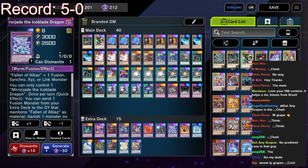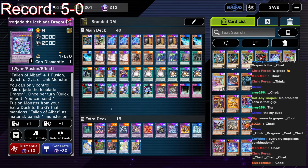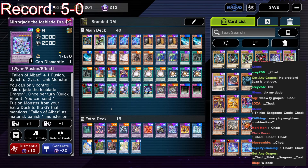Thank you so much for tuning in to the stream, and for those watching as a video, I'll have an updated deck profile if we reach Diamond. But for now, this is the Platinum Dark Magician and Branded deck profile — with some questionable ratios that I might not normally approve of. But that's okay — sometimes you've got to do different things. That's it for the deck profile, catch you guys soon.